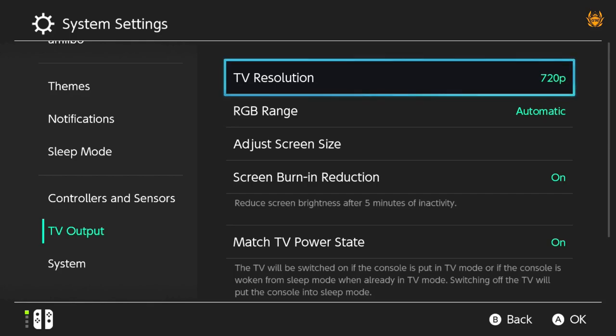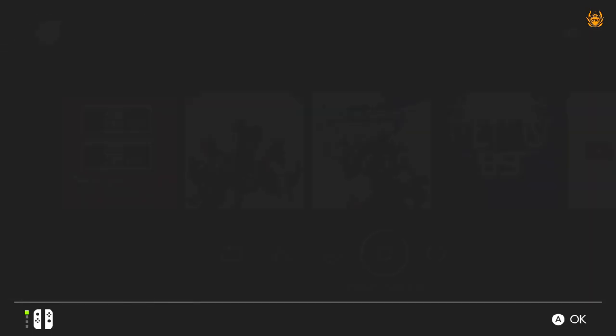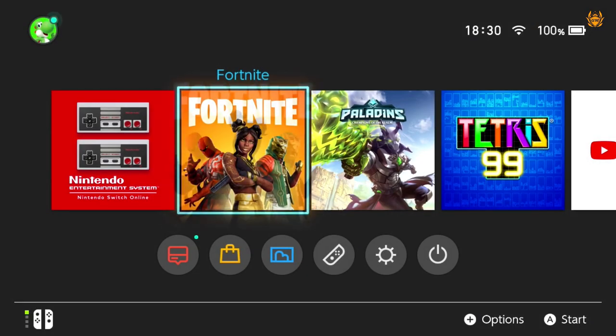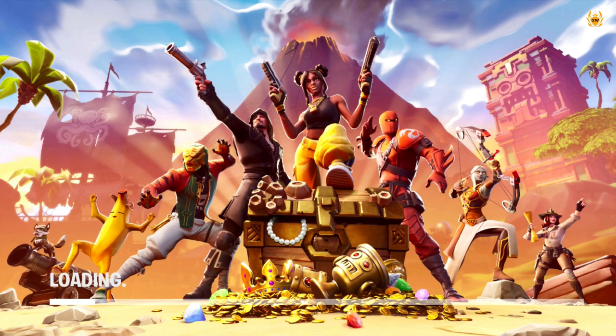Then jump on into your Fortnite game and you will be able to notice the difference right away, as the Nintendo Switch does not need to push as many pixels. Therefore it is a much smoother experience and much more enjoyable to play, especially when you are under attack and there's tons of bad guys, say in a big team battle game mode for example, and the frame rates are going through the floor.